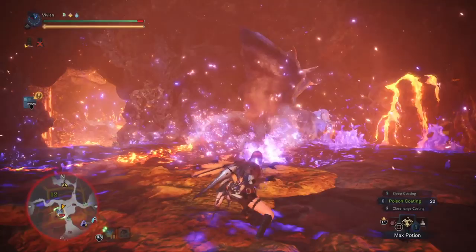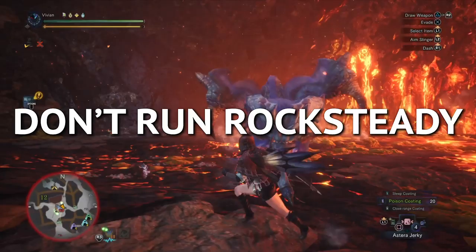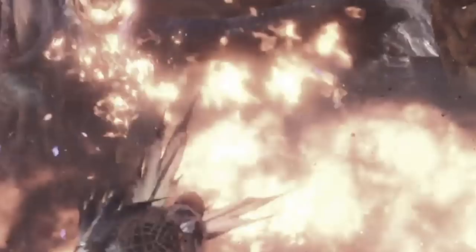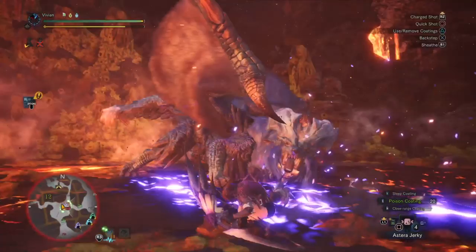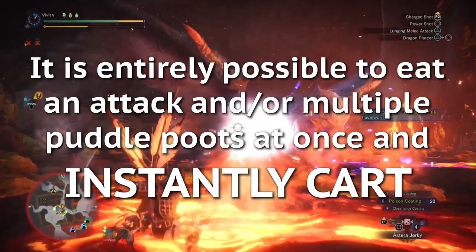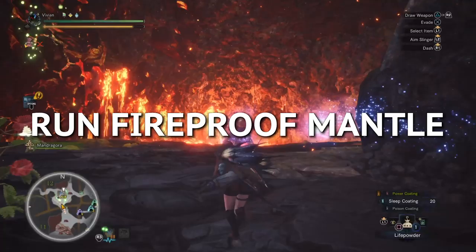A final piece of advice: don't run Rocksteady. Rocksteady means that you can take multiple instances of damage at the same time. It is entirely possible to eat an attack and its subsequent puddle explosions and die instantly. And even if the attack doesn't hit you, if two or three puddle explosions do, you're dead. Instead, run Fireproof Mantle. Fireproof Mantle makes Lunastra's damage laughable — relatively speaking. And it runs for three minutes, which will protect you for a lot longer than Rocksteady anyway.